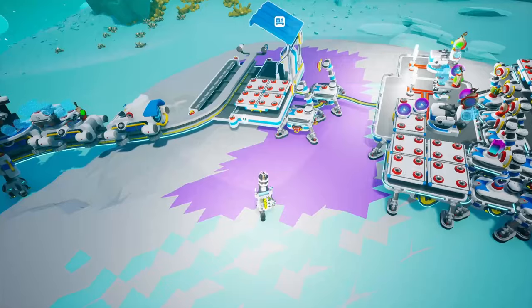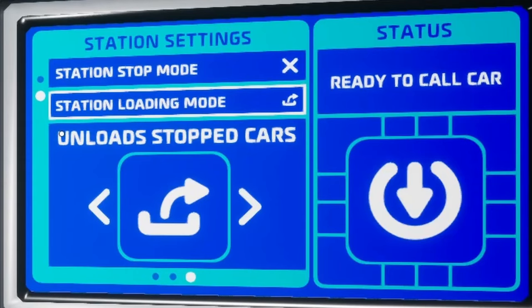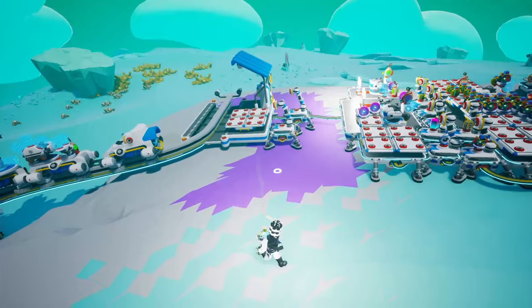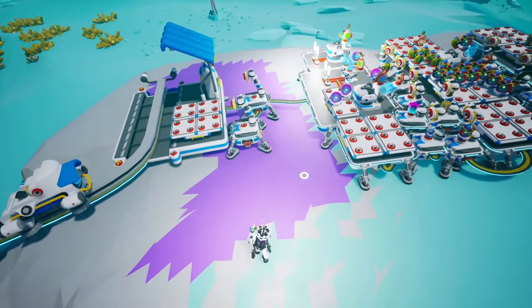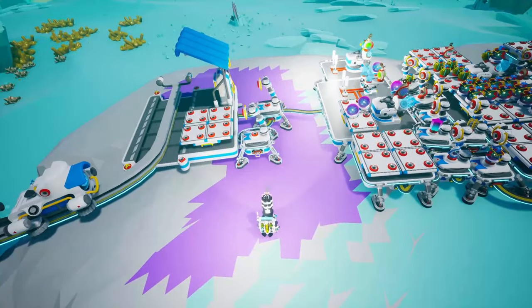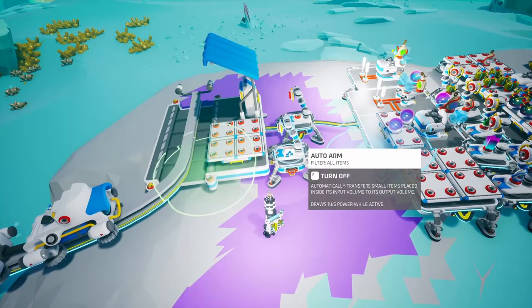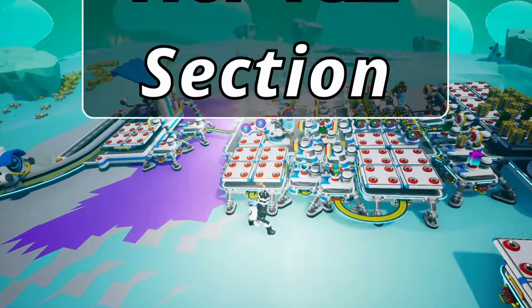First of all we have the unloading area, which is this part right here. If you are using a train then you will need a rail station and you'll have to set it to unload stopped cars. If you are using a rover you can just park it in this purple area right here, and that's basically all you need to do if you're using a rover. The auto arms will automatically take all of the materials from your train or rover and send it to the next section.